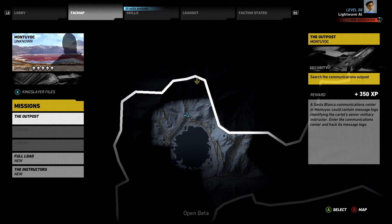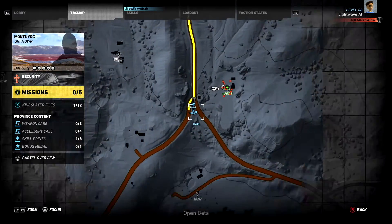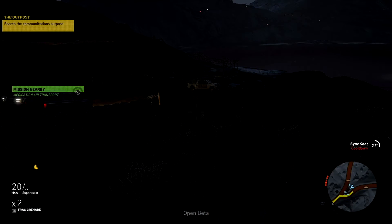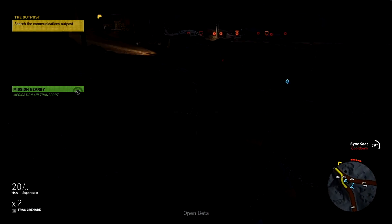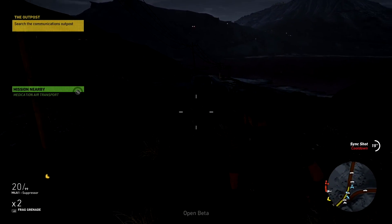Welcome back to Ghost Recon Wildlands Open Beta. We've got a location on a Santa Blanca communications hub in Montauk. I need you to hack the hub's message logs and see if we can ID the guy running their training program. Sounds simple enough. We're now in Montauk province, we fast traveled in and moved inland a little bit. We're going to head to this first mission — the outpost.